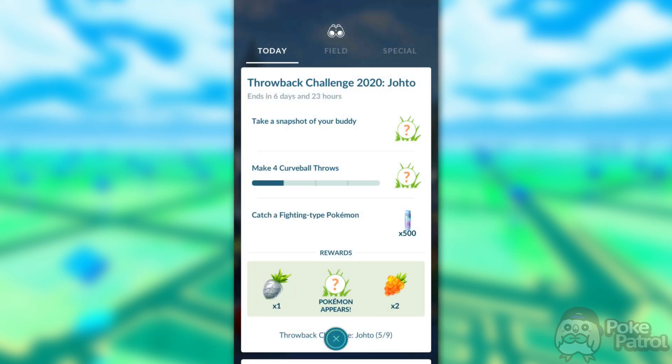For Step 5, you need to take a snapshot of your buddy, make four curveball throws, and catch a Fighting-type Pokemon. Taking a snapshot is self-explanatory — just open the menu and take a snapshot. Making four curveball throws is very easy, probably the easiest task they could possibly give you. For catching a Fighting-type Pokemon, there aren't really any Fighting-type Johto Pokemon spawning, but there are plenty of Machop, as well as Mankey depending on where you live. Machop will probably be the easiest to catch.